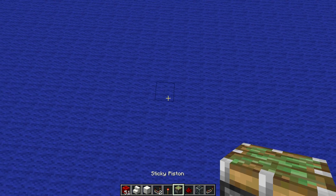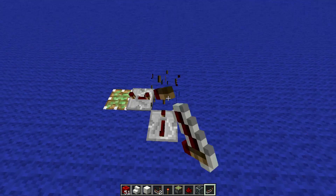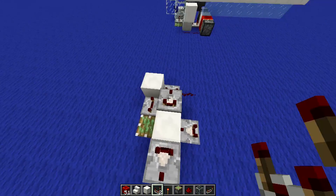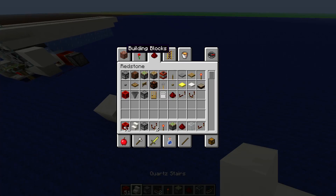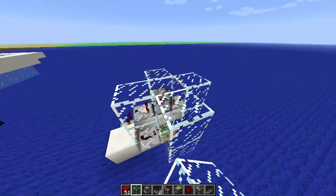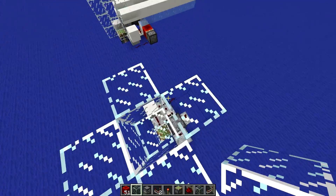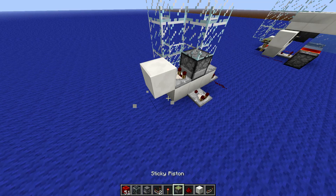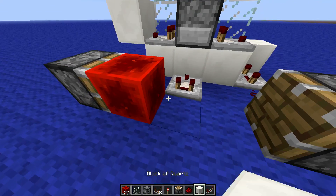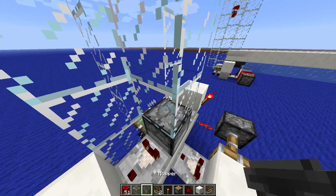Let's just build it up — it's actually really simple. We start with the piston, placing it into the ground since it makes the building process a little bit simpler. Then we need two repeaters, and one, two, three blocks here. Then place the dropper in the middle. You don't need to use glass blocks — you can use any block you want. Just make sure you fill in every block beside the block directly in front of the hopper, and at the top leave a ring of blocks so items can collect in the middle. Then we just need two redstone wires and two normal pistons — not sticky ones, that's important.